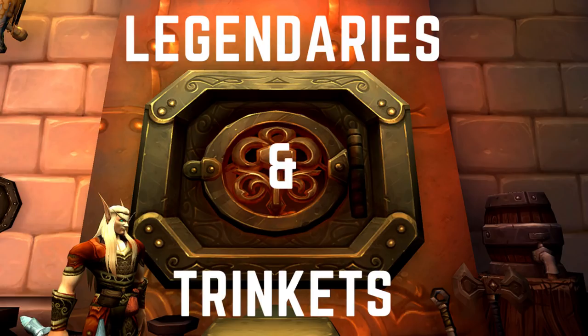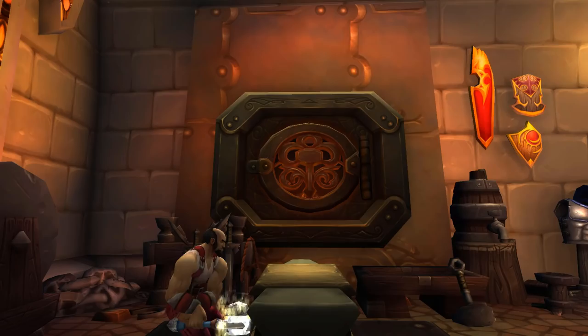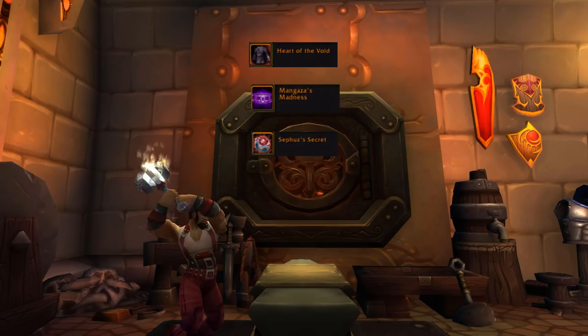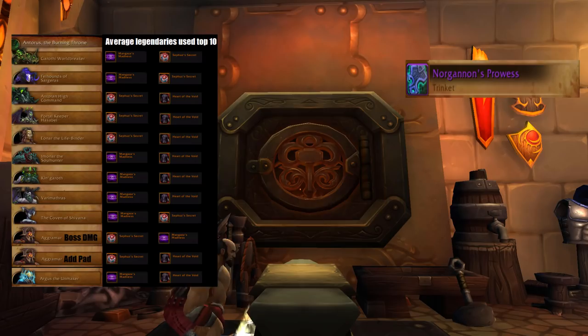We'll start the video off by discussing the legendaries and trinkets you'll be using. It's pretty straightforward to be honest. In raids, you'll be swapping between Hath of the Void (the legendary chest), Magaza's Madness (the legendary belt), and Sephiroth's Secret (the ring), depending on the fight type. On the trinket front, the Pantheon trinket, Norgonon's Prowess, and the Prototype Personnel Decimator from Grothy Worldbreaker are the best options.